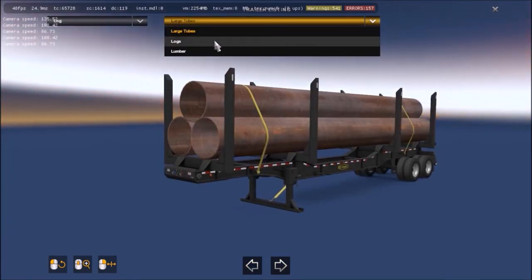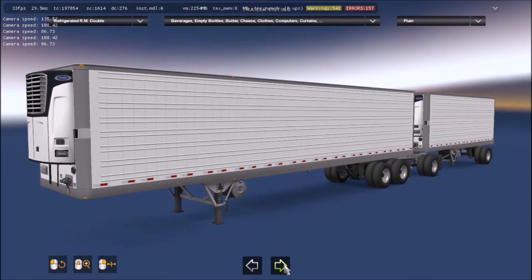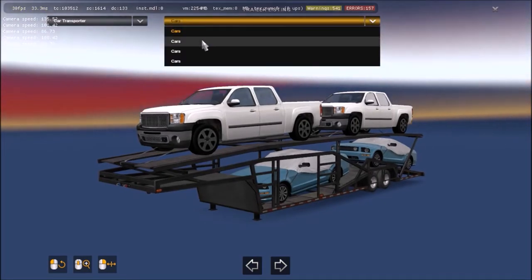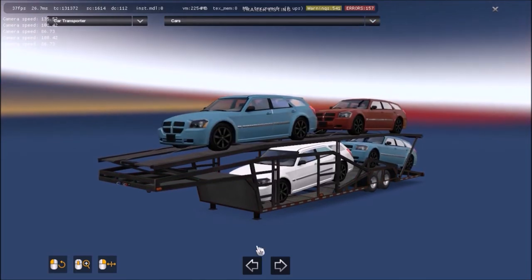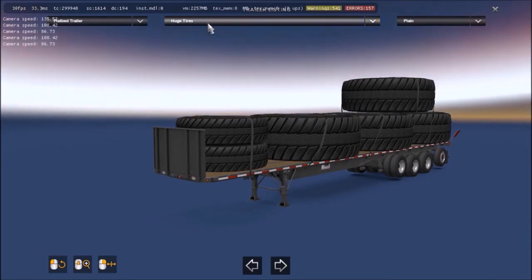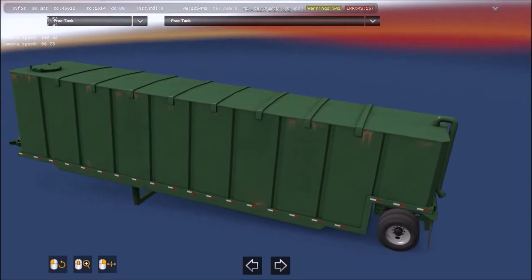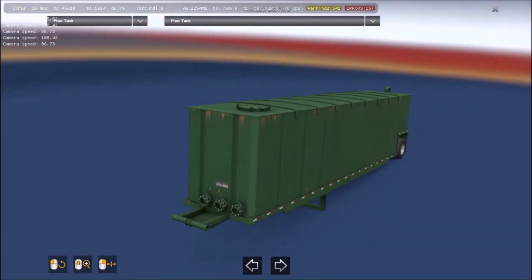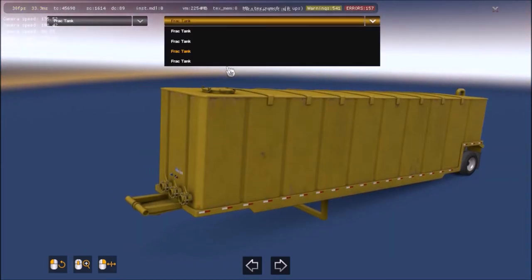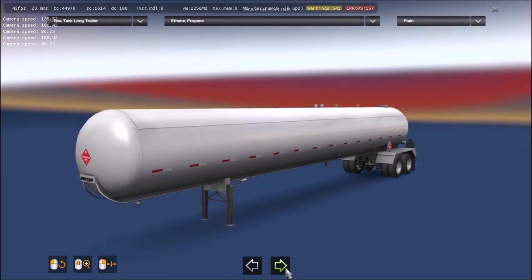What about the log trailer? There is a different cargo for logs — there's one with short logs. Now, there it is. This is the other new trailer that's not ownable, because there's not really a reason to own this sort of trailer unless you own a construction company, which we as players in this game do not. So there you go — that's the new trailer. And I believe that trailer will spawn in traffic as well, but I'm not positive about that.